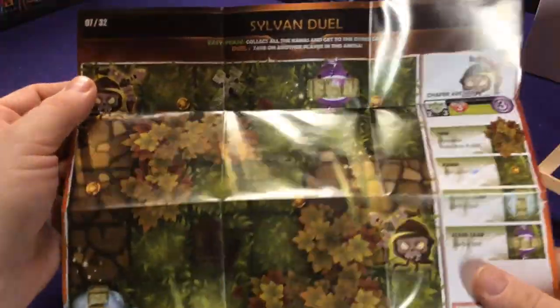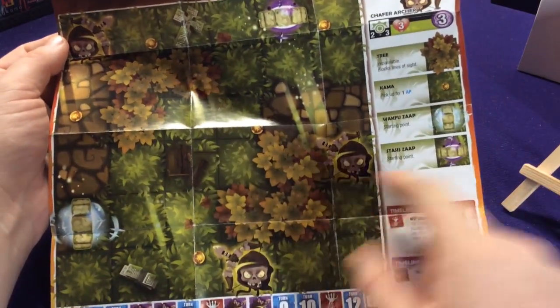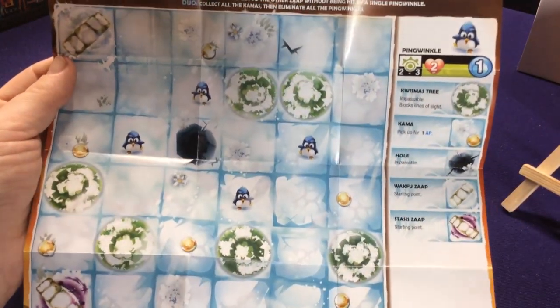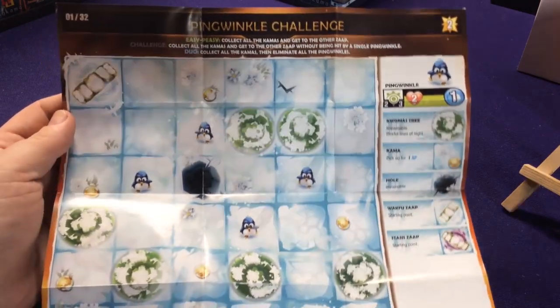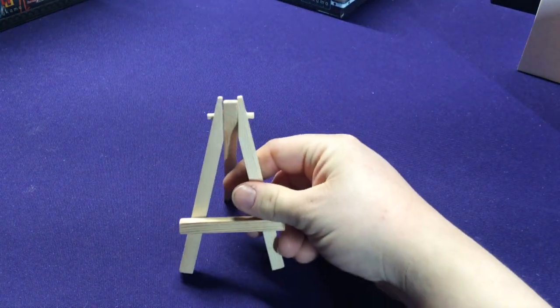We got another Sylvean Duel, another woodland duel. It has more of these shaper archers which can resurrect and do stuff, but they're in different spots with different boundaries — like they're hiding behind these trees. That's map number seven. Then we got another ice map, which is map number one — the Pingwinkle Challenge. Instead of having the shamans we have little baby pingwinkles, so it's like a little evolution. You can play this one then play the other one with more powerful things. You can make little campaigns out of it.